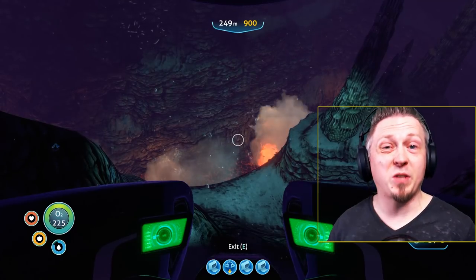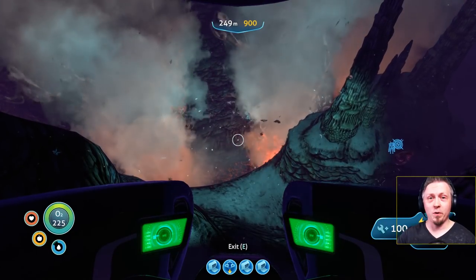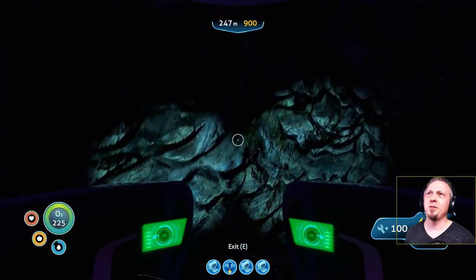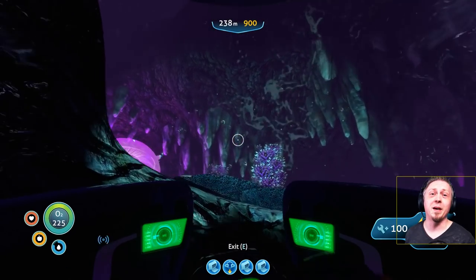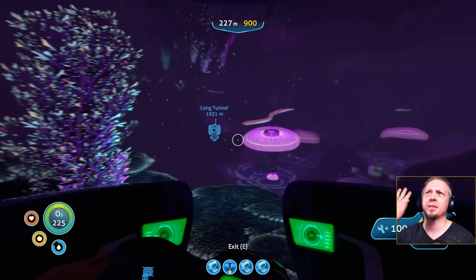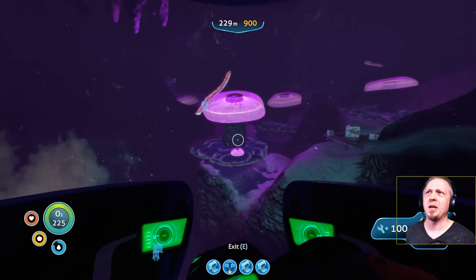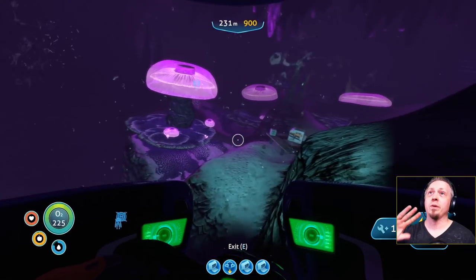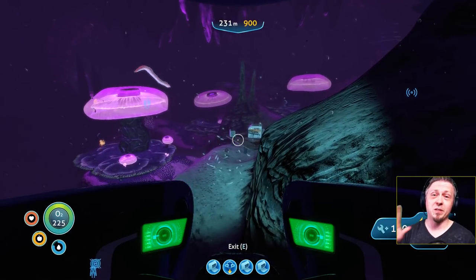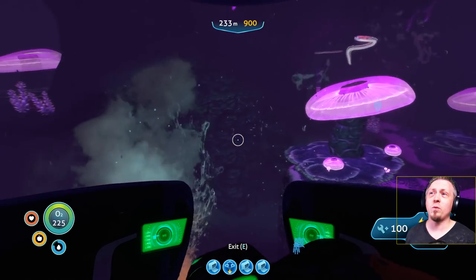Welcome everyone to another episode of Subnautica. As I said in last week's episode, we're going to ditch the big floating island base for right now. I am here next to the little geothermal vents in the underground mushroom cave. It's very pretty — somebody, I think it was Matt T, suggested building something here because there's thermal power and a really scenic look. There are also remaining pieces of an old Degazi base, like this little foundation.